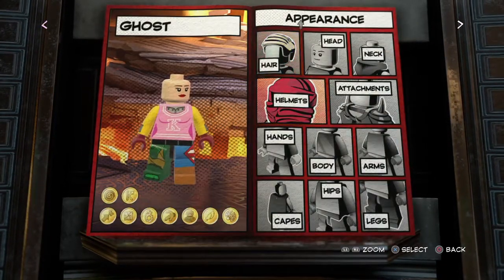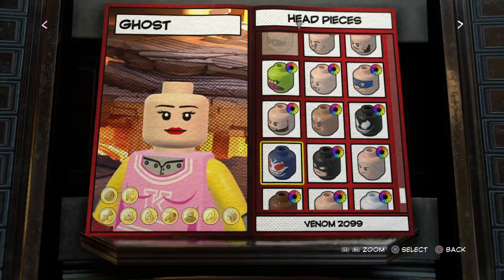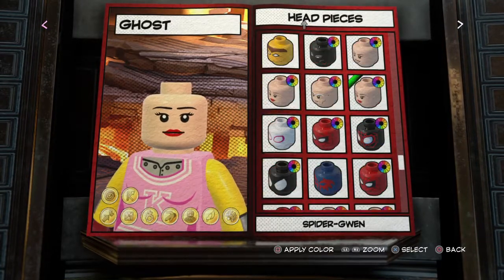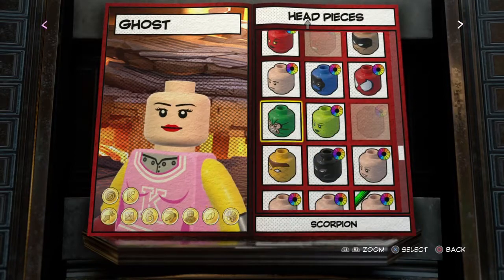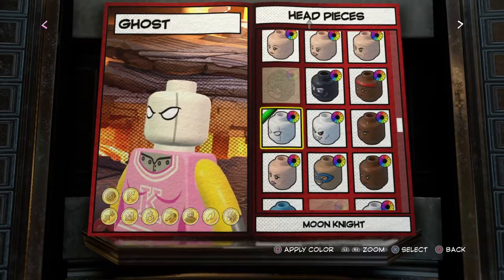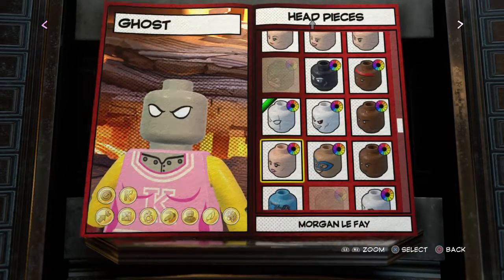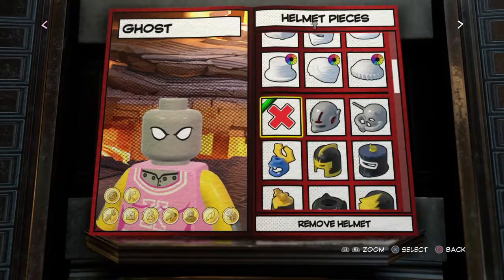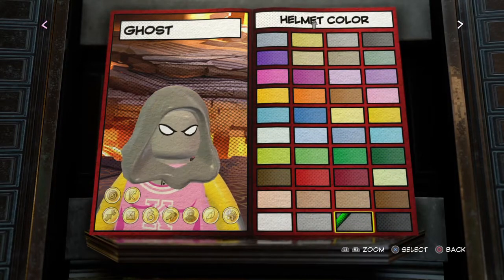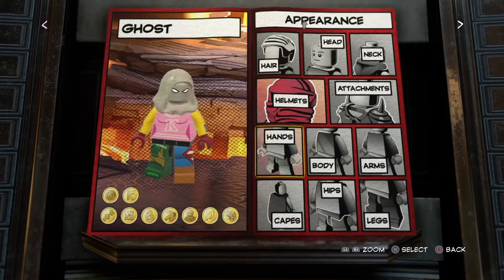For the first Ghost character, for the head we're gonna be using Moon Knight's, and we're gonna make it this gray — not dark gray — because I think this is a gray that resembles how Ghost looks. And of course we're gonna be giving her the hood, since this is a girl character, and making it the same color as the head.